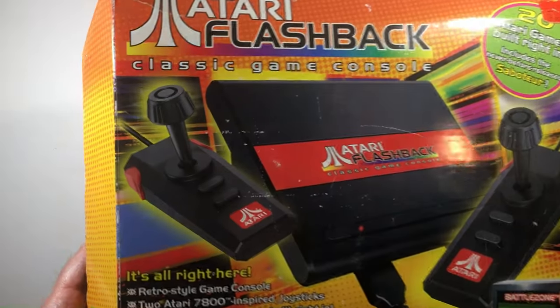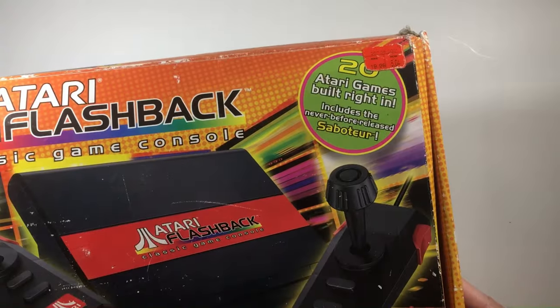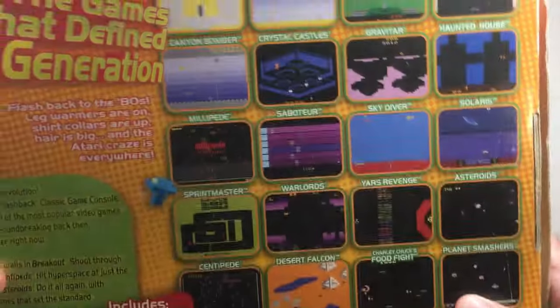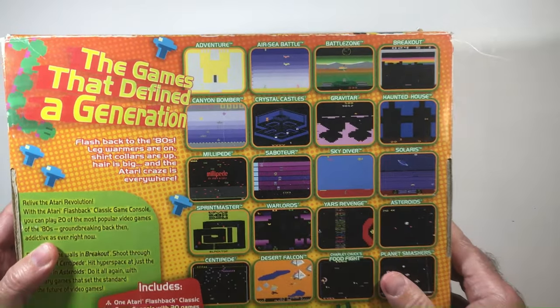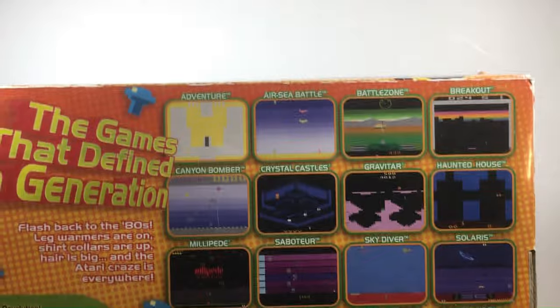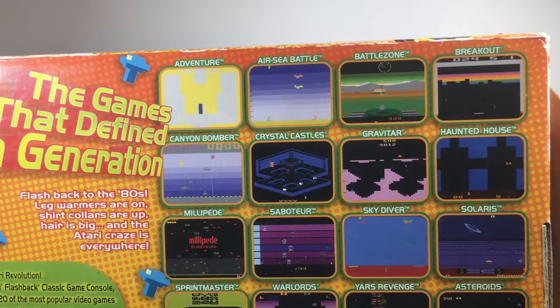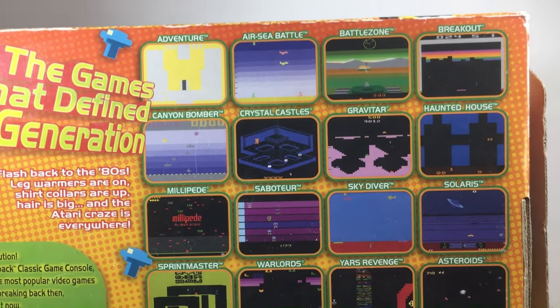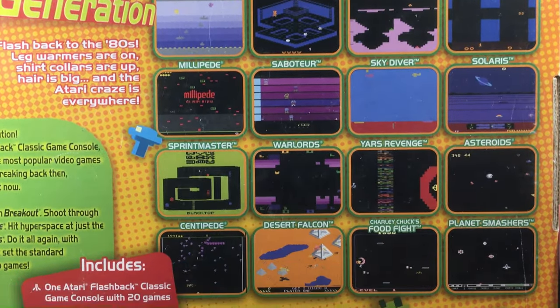It comes with 20 games built right in, including the never-before-seen Saboteur. You get Adventure, Air-Sea Battle, Battlezone, Breakout, Canyon Bomber, Crystal Castles, Gravatar, Haunted House, Millipede, Saboteur, Skydiver, Solaris, Sprintmaster, Warlords, Yard's Revenge, Asteroids, Centipede, Desert Falcon, Food Fight, and Planet Smashers. Not a bad set of games.